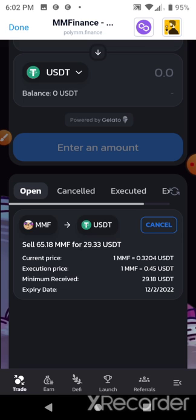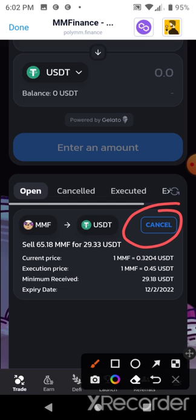I have the choice to come in here and cancel this open order if I wanted to. I'm going to get a minimum of $29.18 out of selling $21 worth of MMF. This is an open trade — as soon as the MMF price goes to 45 cents, this is automatically going to execute and place this trade for me. That'll be a 39.3% profit gain. For real trading, three to ten percent gains are just fine, but this one seems pretty volatile — I've seen it bounce from $1.60 all the way down to 28 cents and up to 55 cents.